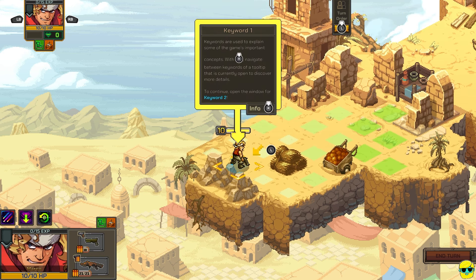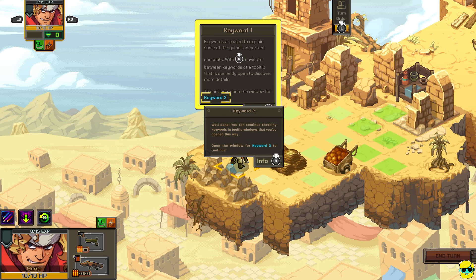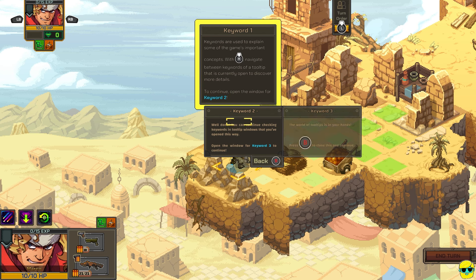Keywords are used to explain some of the game's important concepts. With right stick down, navigate between keywords of a tooltip that is currently open to discover more details. Open the window for keyword 2 — well done. You can continue checking keywords in tooltip windows that you've opened this way. Look at this — nested tooltips in a Metal Slug game! How about that? The world of tooltips is in your hands. Press B to close this and continue.